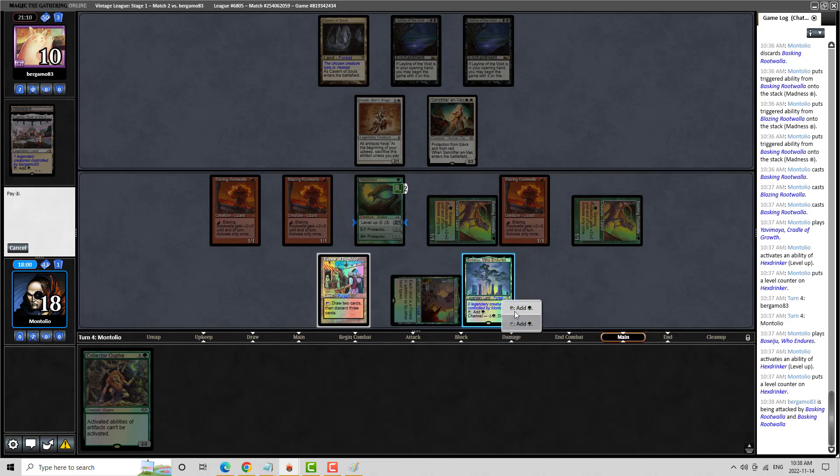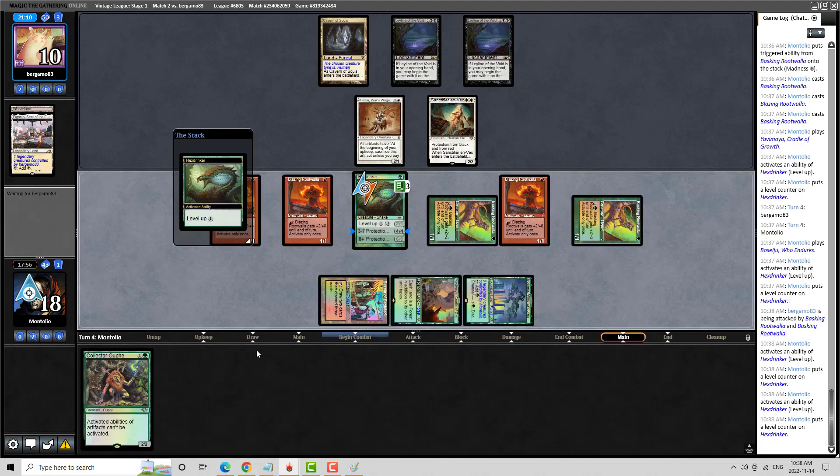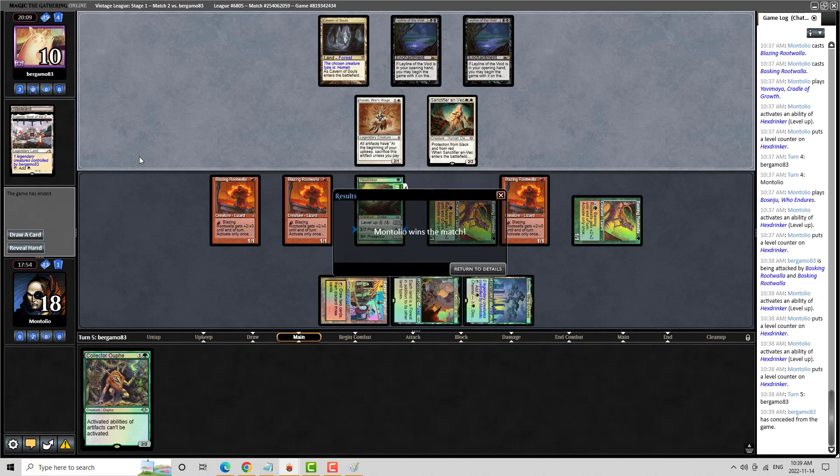I'm going to put this out of range — I think it's worth it this way. It is my active win condition right now and I'm looking for a Gaea's Cradle next turn to turbo it. This is a byproduct of the potency of Hex Drinker: there is an inevitability. My board is not impressive at all — it's just a bunch of piddlywinks that aren't really relevant, but the Hex Drinker is. My opponent saw the writing on the wall.